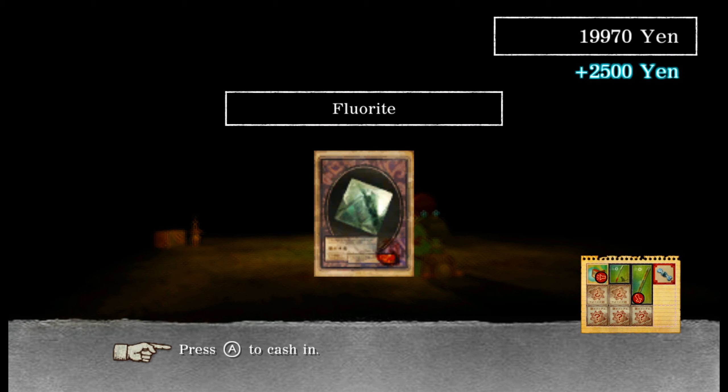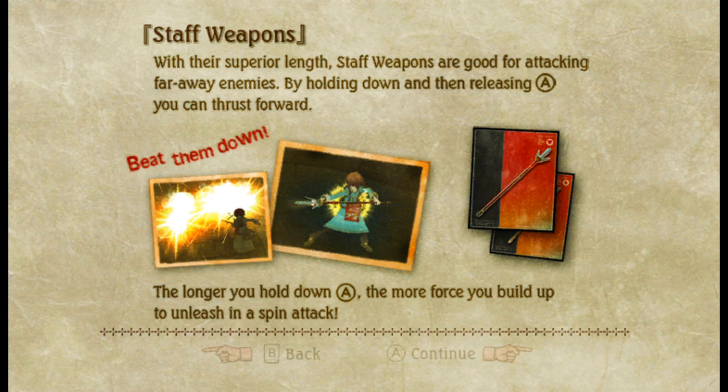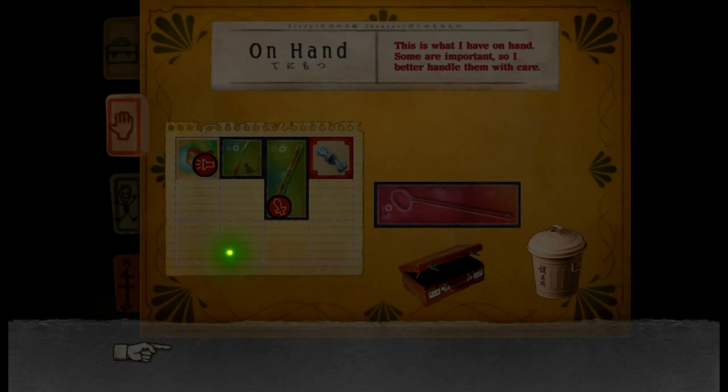Hey, is this — fluorite? Oh, that's money. And we got the butterfly net. I'm gonna store this one. Oh — staff weapons! With their superior length, staff weapons are good for attacking far away enemies. By holding down and then releasing A, you can thrust forward and beat them down. The longer you hold A, the more force you build up to unleash in a spin attack.